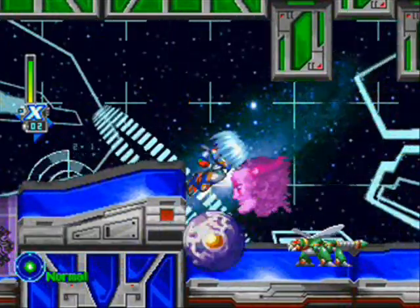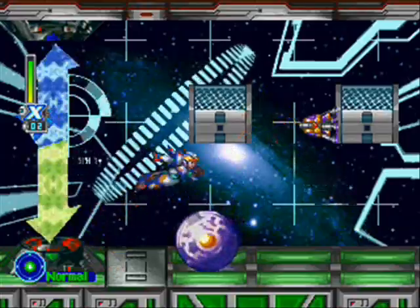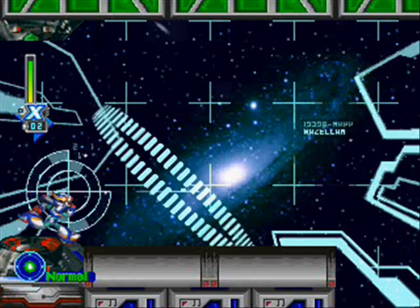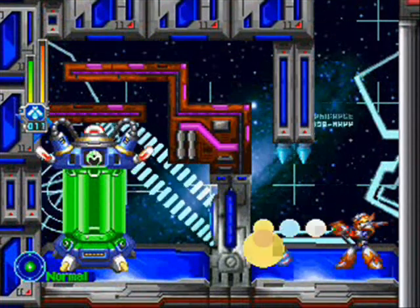I chose to play as X for the 4th Armor. If you play as Zero, Zero gets the ability to use his Zero Buster, which is kinda useless in my opinion. The Zero Buster doesn't help Zero that much — it's pretty not worth it.